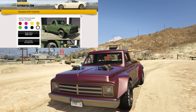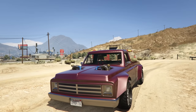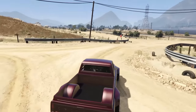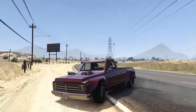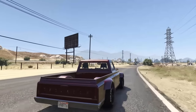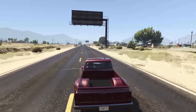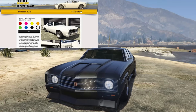Next up is the Declassi Drift Yosemite, going for $980,000 or $1.3 million without the trade price. This makes the Yosemite into essentially a drift truck — it adds flared arches, turbos sticking out of the hood, a few more customization options, and makes the car less drivable and more driftable. I'm not a huge fan of it either, but it's a pretty cool and unique truck. It's fast in a straight line but has bad handling by design — it's meant to drift.